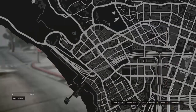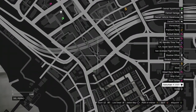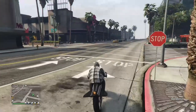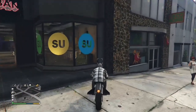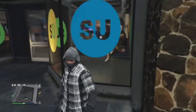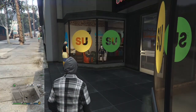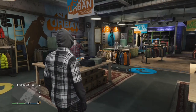To start off with this glitch, all you gotta do is go to your nearest Suburban store. It doesn't have to be a specific one — I'm just going to the closest one right here. Once you're pulling up to the Suburban store, it doesn't have to be this specific one; it could be any of them, just make sure it's this clothing brand.